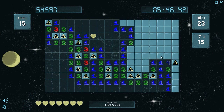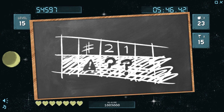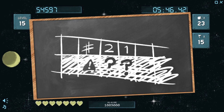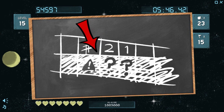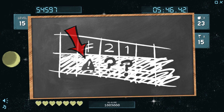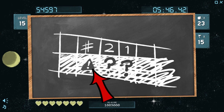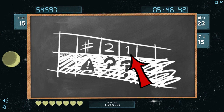I feel I didn't properly explain this pattern, so let's revisit it. Let's call this the 2-1 pattern. If you have a straight line of three spaces with a one on one side and a two in the middle, then the tile opposite of the one must be a mine. It's the what-if game again. If this tile were not a mine, then this tile could not be a one.